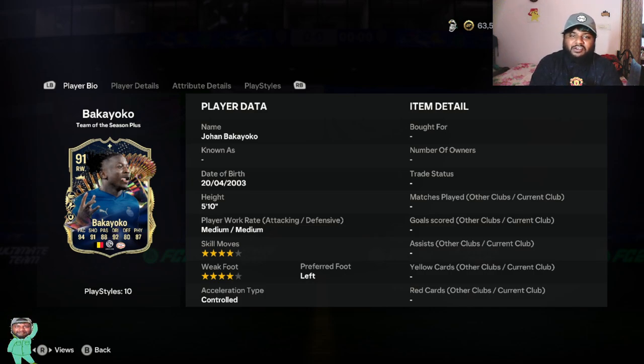Hey guys, welcome back to the channel! Today we are looking at yet another player review for Team of the Season — this is Team of the Season Plus Johan Bakayoko. He's a right winger, 91 rated, and this is an objective card. It was released not that long ago, so he might still be in your objectives. Make sure you check and complete this card — it's free, and even if you don't want to play with him, you can use him as fodder.